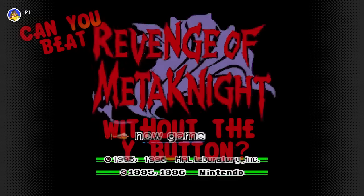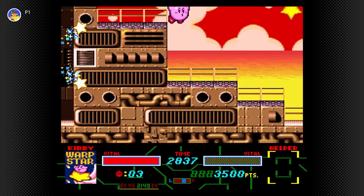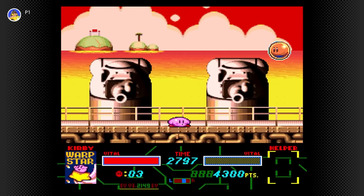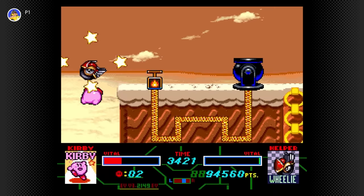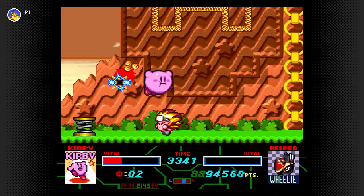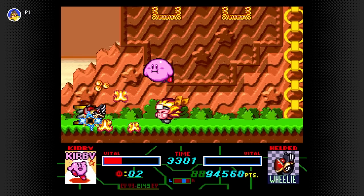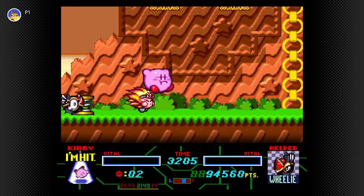Welcome to game 5 of 6 — can you beat Revenge of Meta Knight without the Y button? Revenge of Meta Knight is a totally linear campaign that allows for almost zero backtracking. That means at any moment if you make a mistake, or if the helper AI succeeds in its ultimate goal of dying a painful death, you could potentially forfeit the entire run and be forced to start over from the beginning. You'll need absolutely flawless babysitting strats to make it to the end.